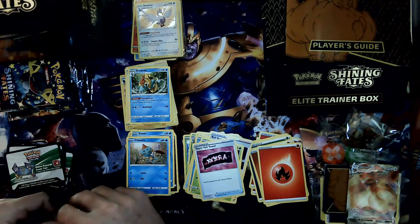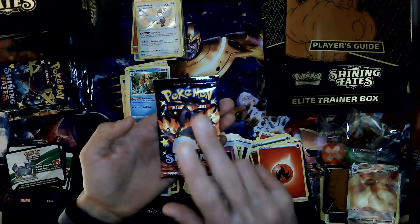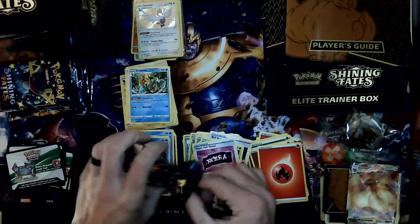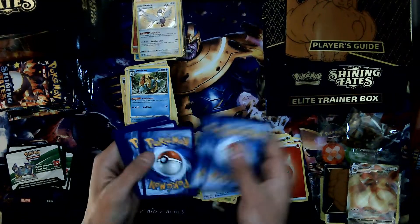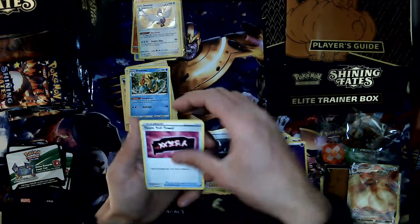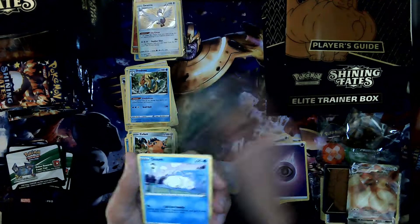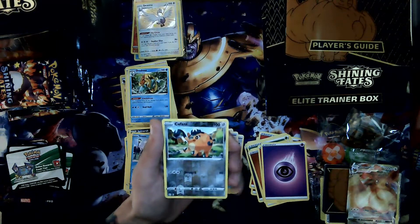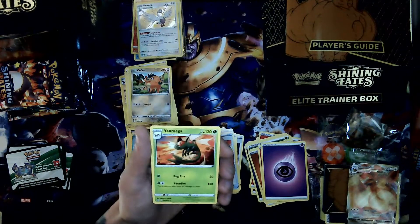Last pack — everyone says there's last pack magic. The secret is you gotta do the double tap. Thank you so much for checking out Leatherface TCG, please consider subscribing, grab that code, throw me a like — commenting helps the algorithm out. Check us out on Facebook and the Discord channel. We got a Cufant reverse foil. The double tap must have knocked that VMAX out — we got a Yanmega standard rare. No last pack magic today.